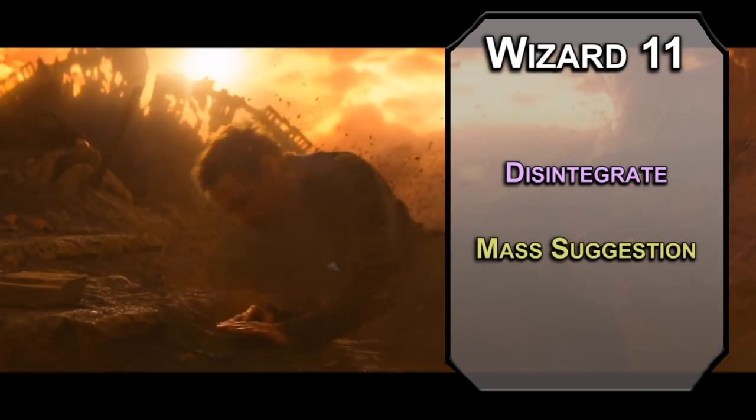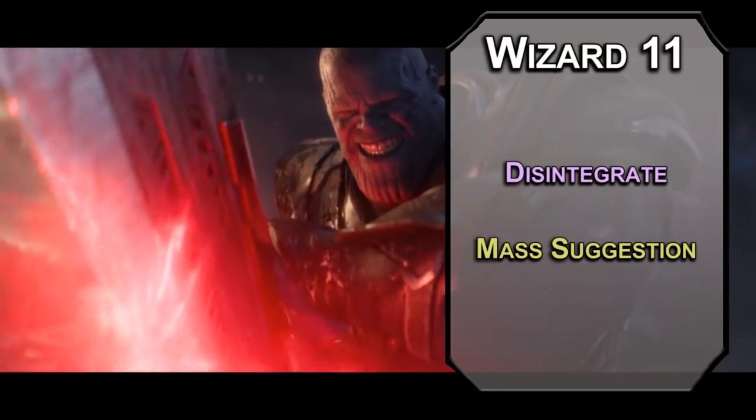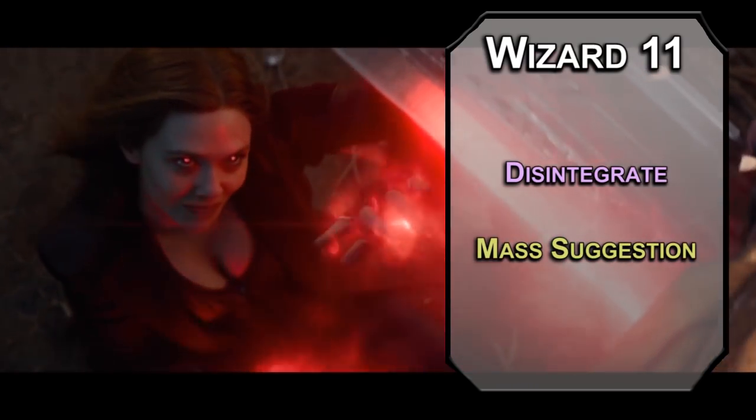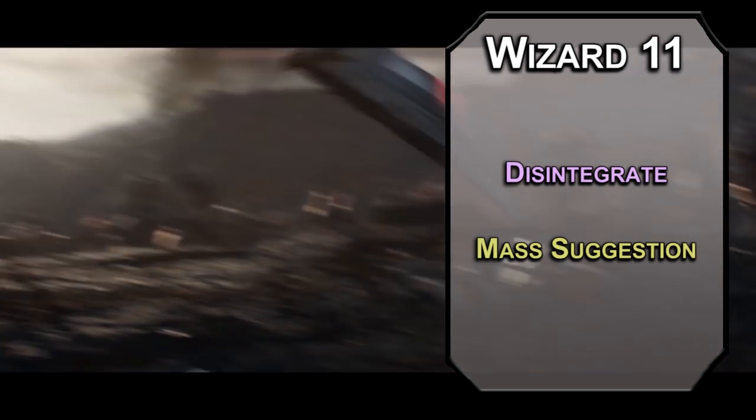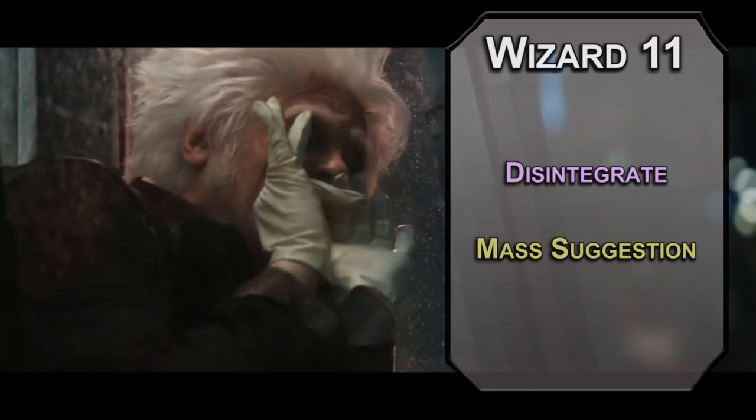Mass Suggestion is like Suggestion but for 12 creatures, lasting 24 hours without requiring concentration. So you can get Star-Lord, Drax, Rocket, Groot, and... I don't know what happened there. 12th level wizards get another ability score improvement — intelligence and constitution are both really important to wizards, making your saves harder to resist and helping you maintain concentration. For this level's spell, let's get the Thanos-is-good-at-fighting spell: Tensor's Transformation. This gives you 50 temporary HP, advantage on weapon attacks, an extra 2d12 force damage when you hit with a weapon, proficiency with all weapons and armor, strength and constitution saving throws, and two attacks per action.